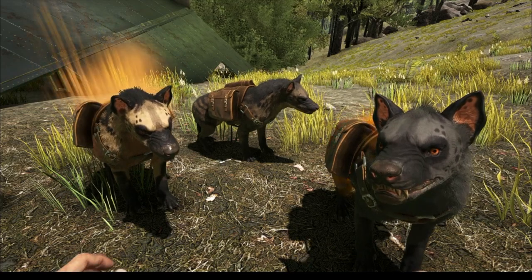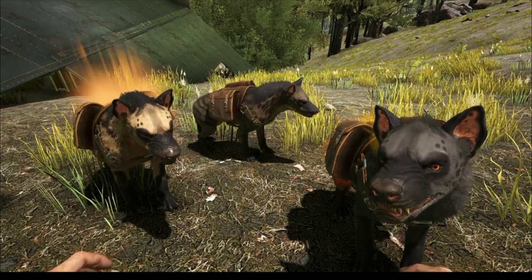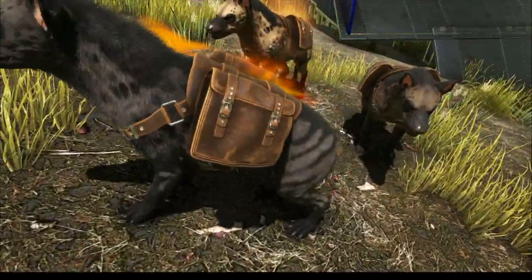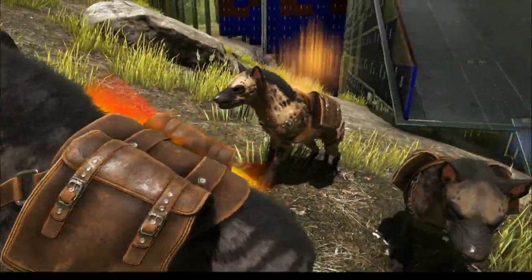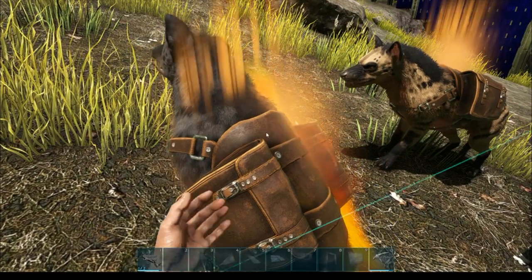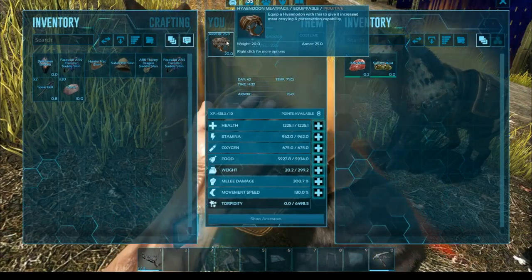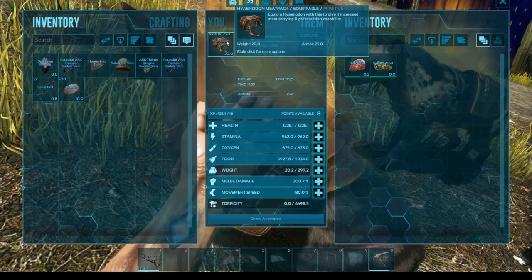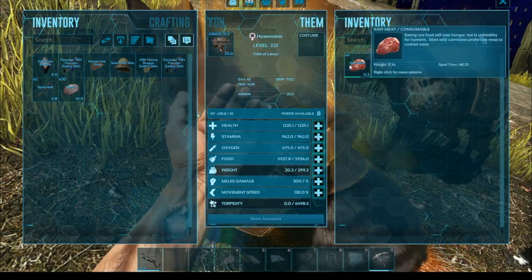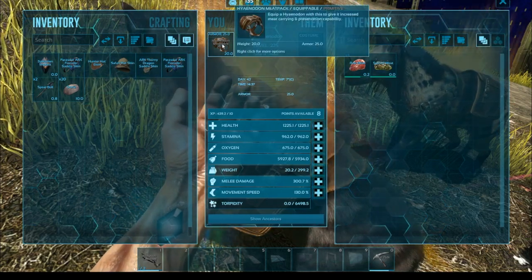These guys are really cool — they do not become rideable, but they do have saddlebags as you can see. This is the first animal that has a backpack without the ability to ride. Let's jump into this guy's inventory — it's fantastic. They have Hyenadon meat packs, and basically what they do is help increase meat carrying.